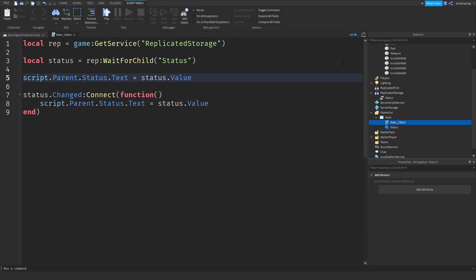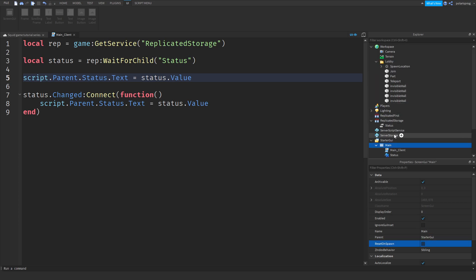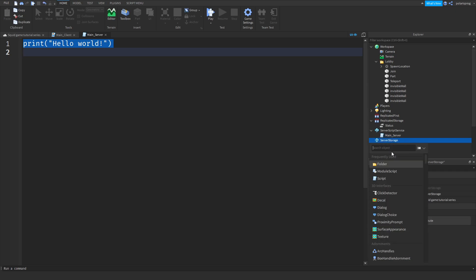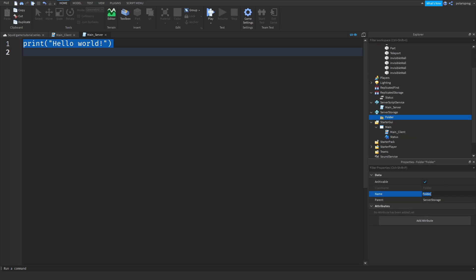I'm going to make sure that ResetOnSpawn is set to false for the ScreenGui. After that I'll add a Script into ServerScriptService and rename it to 'main_server'. Then I'll add a folder into ServerStorage and rename it to 'plr_data'.